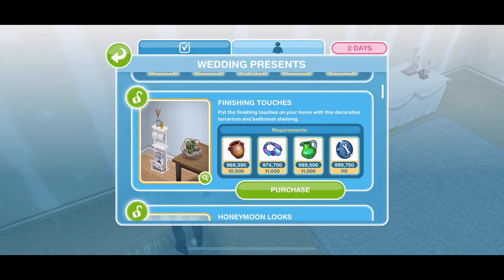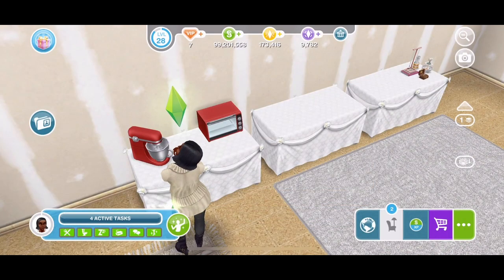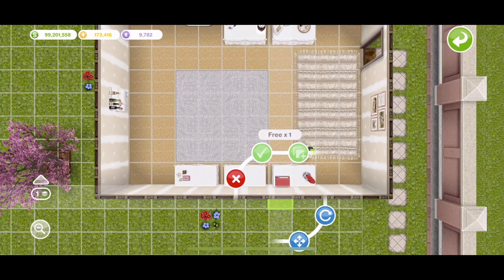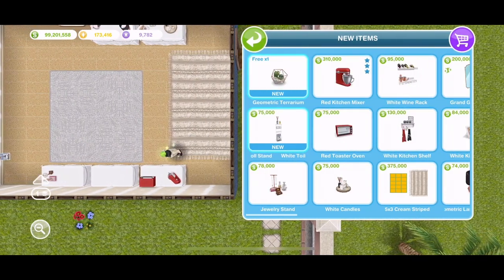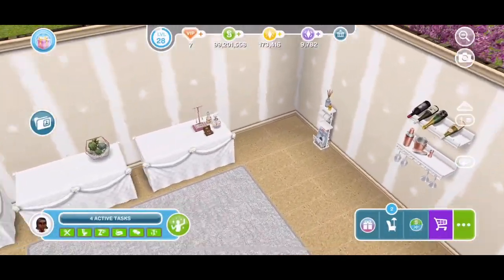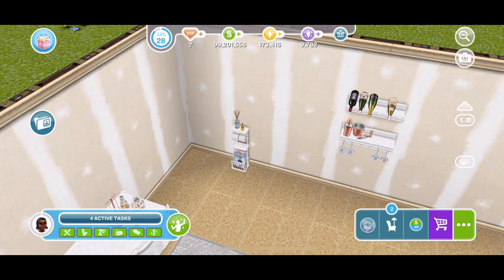Next is finishing touches — a decorative terrarium and bathroom shelving. We get a white toilet roll stand and a geometric terrarium that can go on the floor or on the side. I like this one for the bathroom. That's really nice.